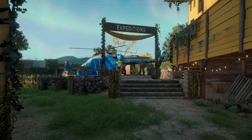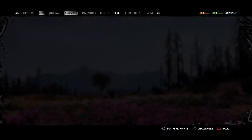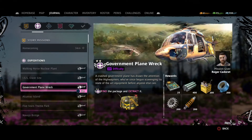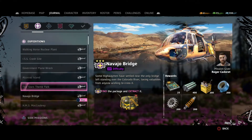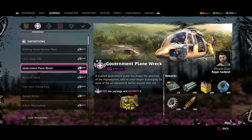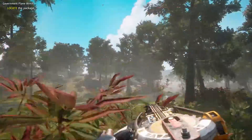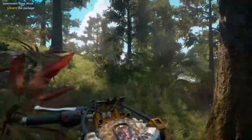Obviously the very first thing you want to do, besides being well geared for the rank 3 expeditions, is go into your journal and make sure every one of those expeditions are gold stars. Government Plane Wreck I didn't do, so we're going to go there now. I'm going to speed this up so I can explain how this works much better.